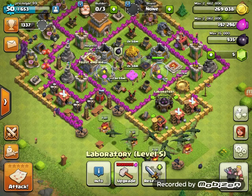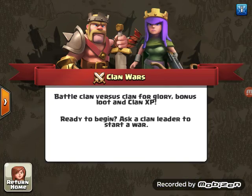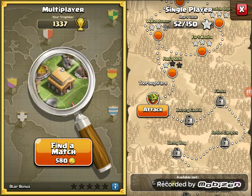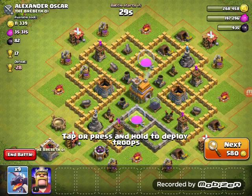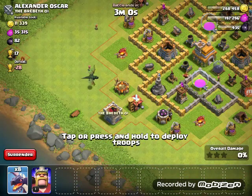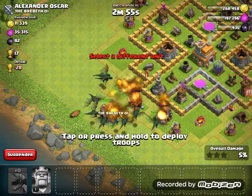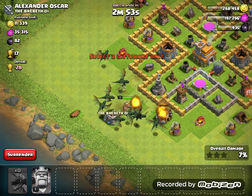Everything costs so much. But anyway, there is no war going on so we'll just go into an attack and see what we get. This base should be easy, we'll attack from this side because the air defense is down. So yeah, let's start - we also got our king with us today, so we'll start attacking this.